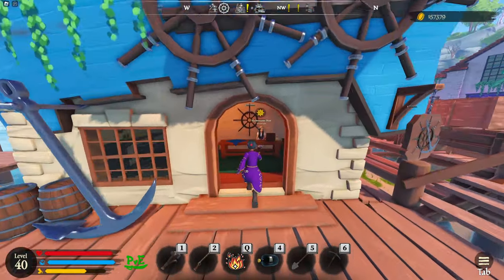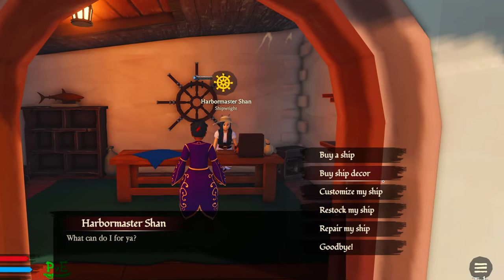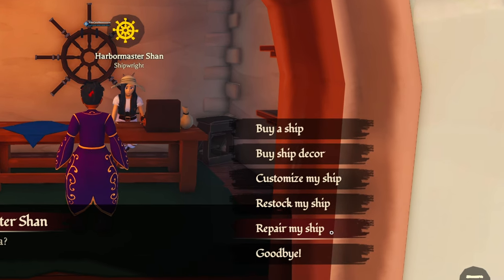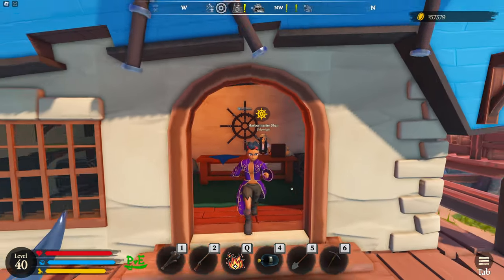The fifth is the Shipwright, as you can see right here on Castaway's Retreat — it's by ship to core. You can customize your ship, restock your ship, get more ammunition, and repair your ship if you get sunk. The last thing I'd add is you can purchase different ships at different outposts.